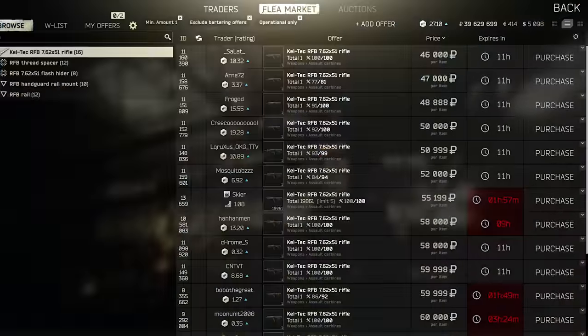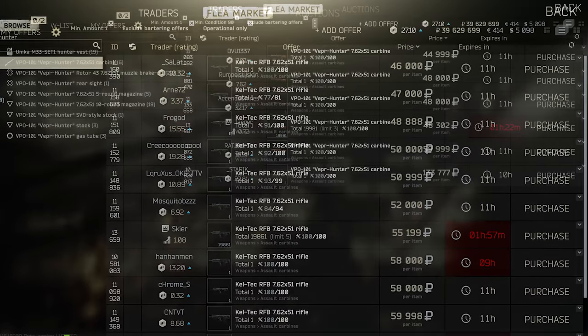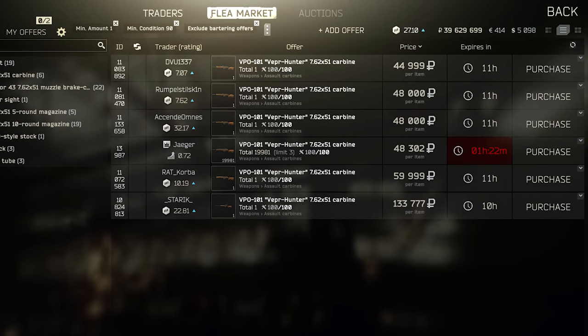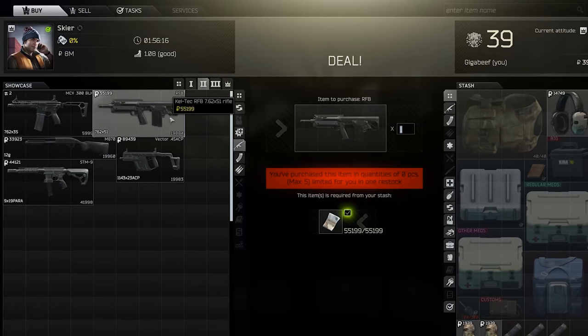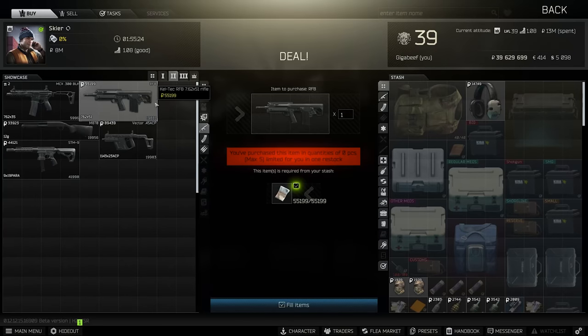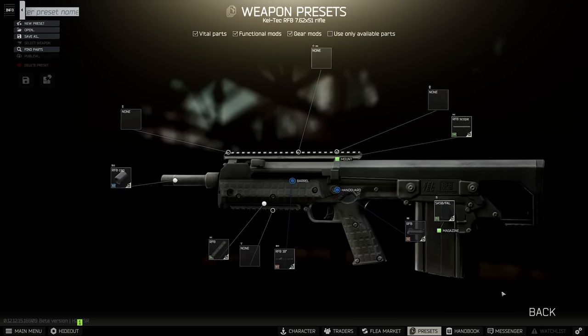As the ultimate budget 7.62 slinger in 12-12, I've argued previously that the RFB has taken over from the Hunter in many ways as best bang for buck once you unlock it at Skier 2, ever since durability was introduced into the game. And given it only costs 55k to buy a brand new one, it's a very compelling choice. However, this cheapness does come with some downsides, which is primarily the lack of modding options. This is doubled up on the RFB by virtue of it being a bullpup, which in Tarkov prevents it from achieving low levels of recoil.